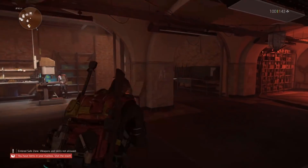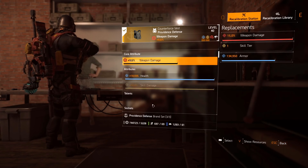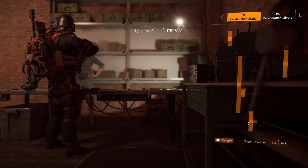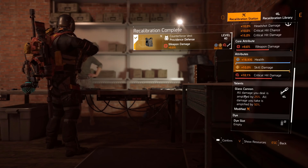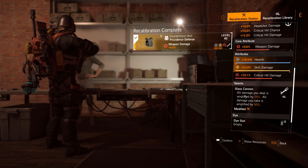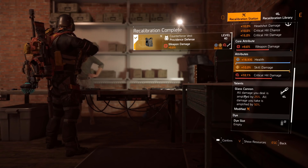I'm now going to recalibrate this chest piece and put Glass Cannon on it so we can get an accurate comparison. Going all the way down to Glass Cannon. Glass Cannon reads: all damage you deal is amplified by 25% — that is multiplicative. What does that mean? You could potentially get more damage than Focused, but that is very situational. You would need multiple pulses or extra damage buffs from teammates, so that can depend on your team's builds. There are many elements to consider when calculating this.